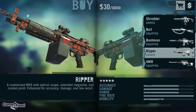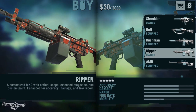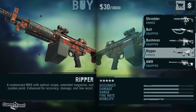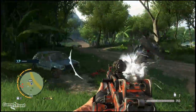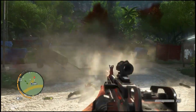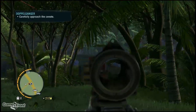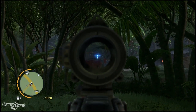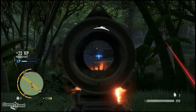One of the more fun signature weapons to unlock is the Ripper. This light machine gun is unlocked by completing six of the 12 Racket trials, then you shell out $4,200. The Ripper is a customized MKG with optical scope, extended magazine, and custom paint job, enhanced for accuracy, damage, and low recoil. The accuracy while shooting from the hip is pretty amazing — you're basically a wall that blows gusts of lead in any direction you're looking. And if you need to shoot from a distance, it seems like you can shoot for miles. Although it's a little tough to see things through the scope at distance, you'll still hit what you're pointed at.